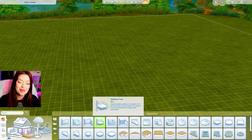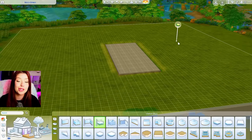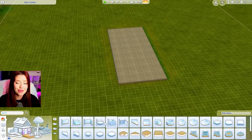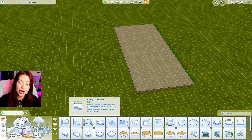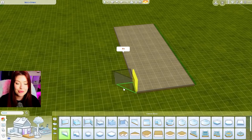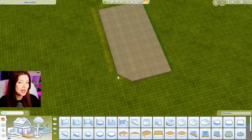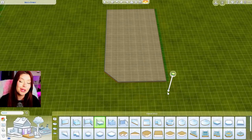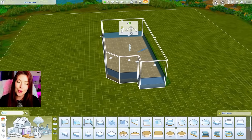Our strategy here, since our color scheme might be a little messed up, is going to be to build a really cute shell. That way if the colors go haywire, at least we have a really cute shell out of it. I'm going to start off differently today — we're going to start by building a platform, creating a cute entry area using platforms instead of stairs, with the shell going on top.